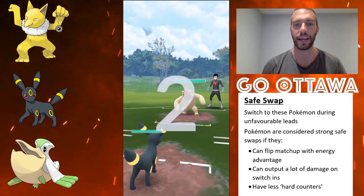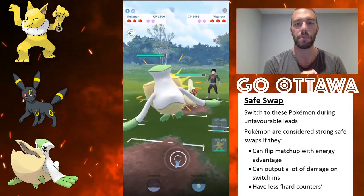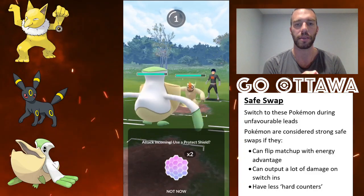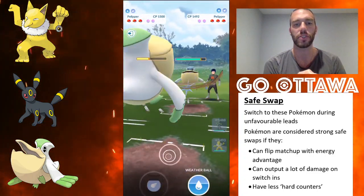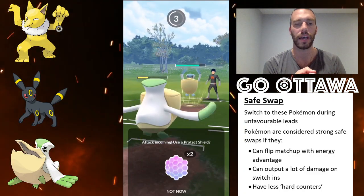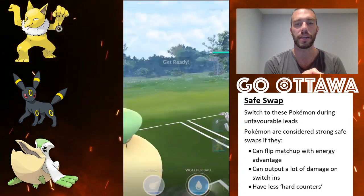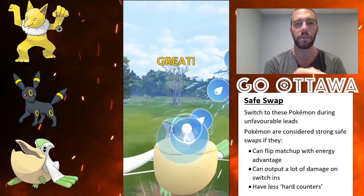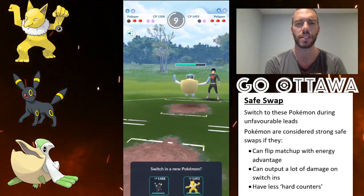So Vigoroth — another bad lead. I maybe lost this once; I don't want to get too cocky, but bad lead there. I'm going to come in with Pelipper. I think I let this go, which may have been a mistake, and in comes their own Pelipper. So I'm going to build up to the Hurricane. I let a move go because I can survive it, then I bait. So I made a mistake here because I baited and they shielded — which is fine — but I have a second Weather Ball loaded. I should have immediately gone back-to-back and I tried to get to a Hurricane even though one more hit was going to take me out. So that was really dumb on my part.